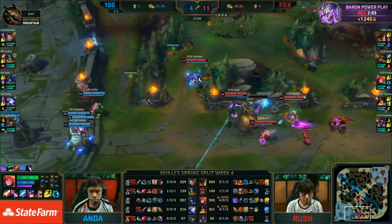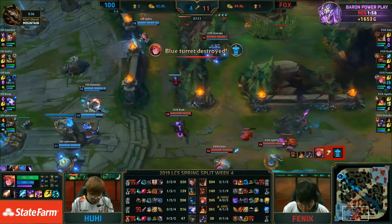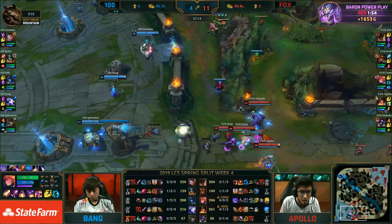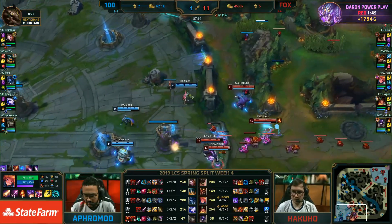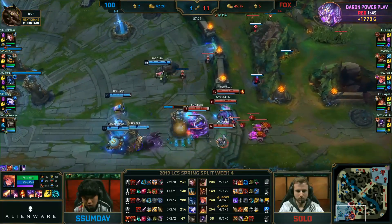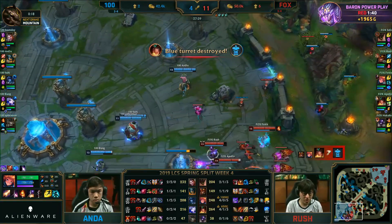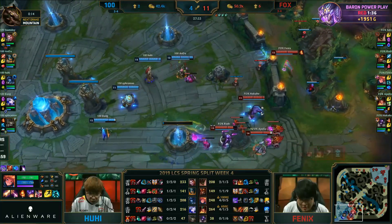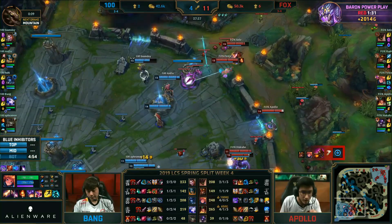That was masterfully done by Echo Fox. This whole team is firing pretty well — the bot lane's been good, and Phoenix has honestly been a really good contributor as well. They took three of the most solid contributors from Clutch last year and paired them up with Phoenix and Rush. Phoenix has been playing very, very well for the team. Rush has had his ups and downs, but this is certainly a team that is in playoff contention — dominating 100 Thieves, who by most were put in the top three in power rankings. Instead it's Echo Fox having their way, on the route to a 4 and 4 record.